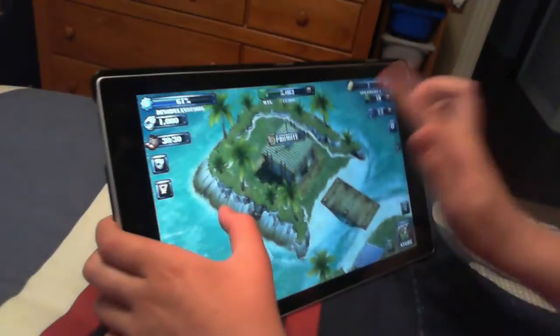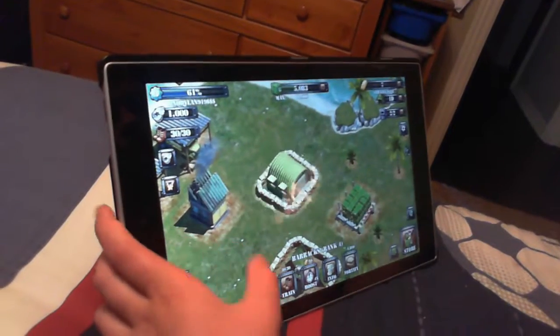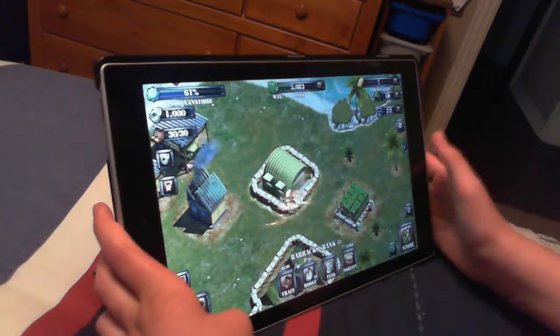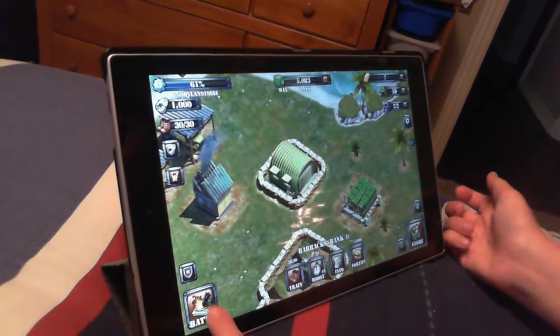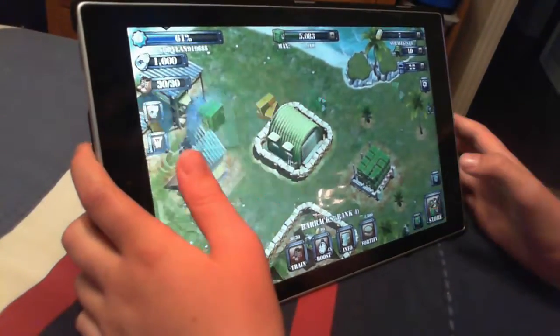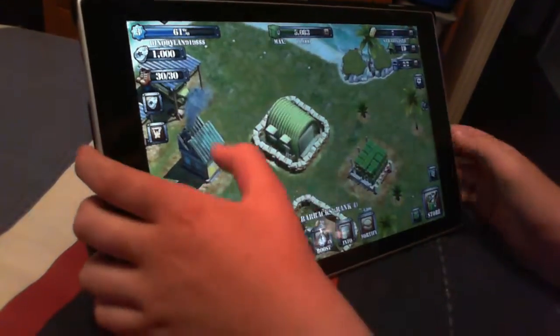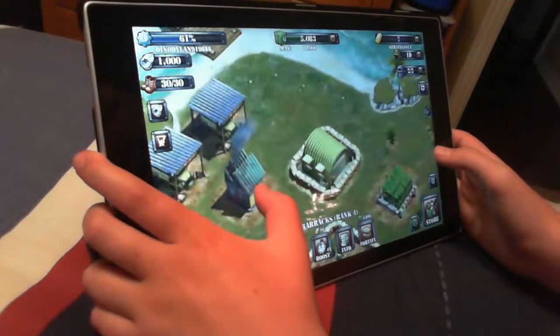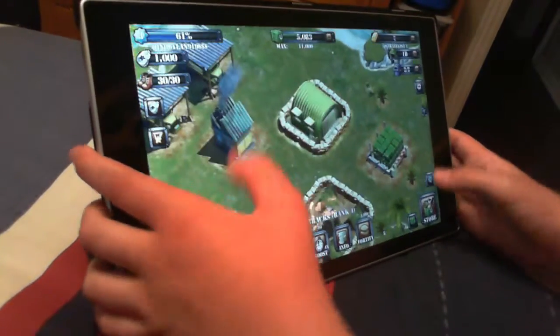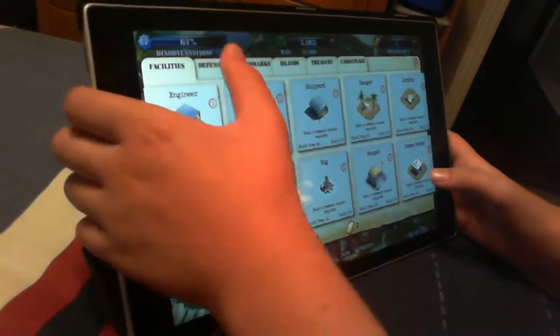This is my base and I have a lot of army people — I can hold up 30 army people. This is how you attack: you push that button. You can also go here and get some prizes, like if you want to push for five gold, but I only have seven gold so we can't do that.